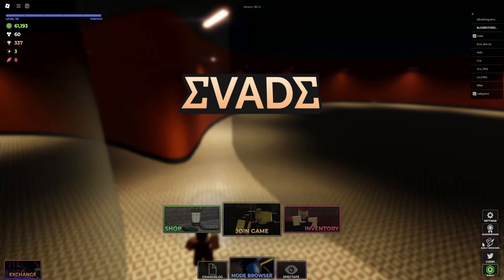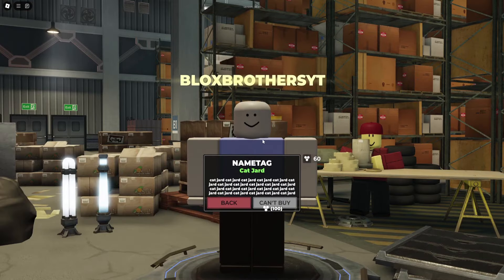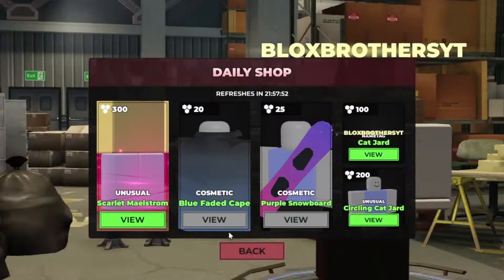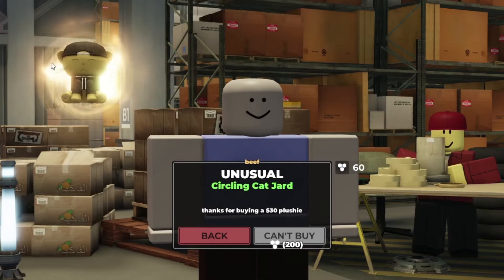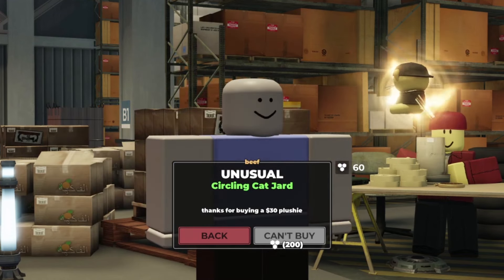For the Cat Jard stuff, we're going to go to the Daily Store right here. We have the brand new items and we're going to be grinding for these. We got the name tag — the Cat Jard name tag — which looks pretty cool, it's just Cat Jard, Cat Jard, Cat Jard. We also have the unusual Circling Cat Jard, which is really cool — you've got a little Cat Jard plushy just circling around you. Very, very funny, very cool.